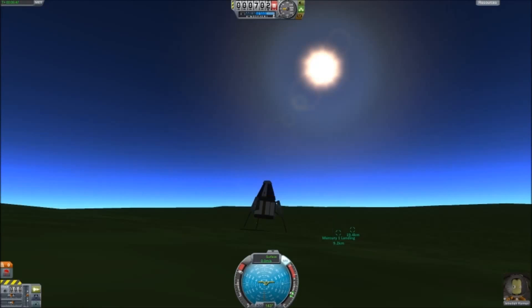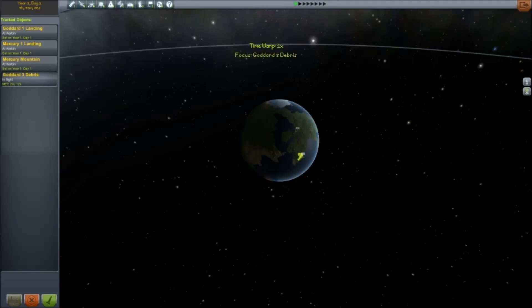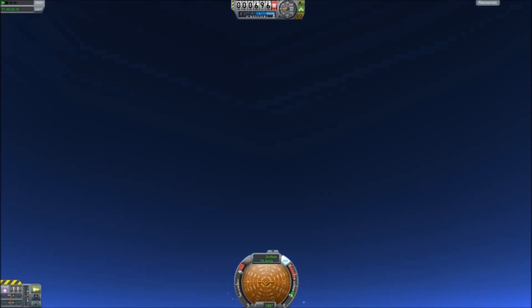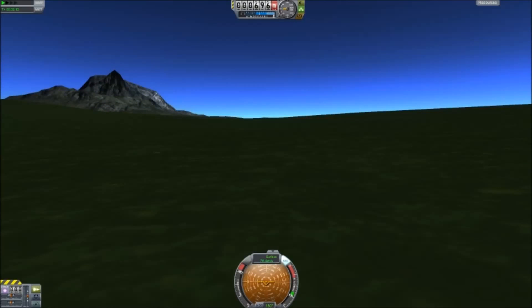Actually, I am going to recover this vessel now, to give us 7.5 science. I'm going to go to the tracking station and track our debris. And now we can watch it from the debris's perspective. Oh no! Why didn't the parachute deploy? That's bollocks! I swear there was a parachute on that thing! I'll have to review the footage earlier to see what went wrong.